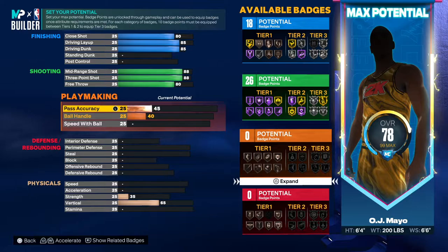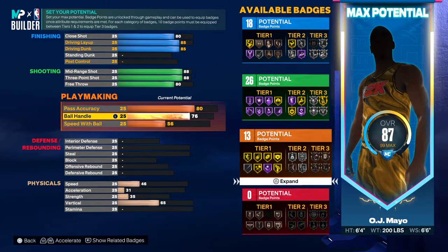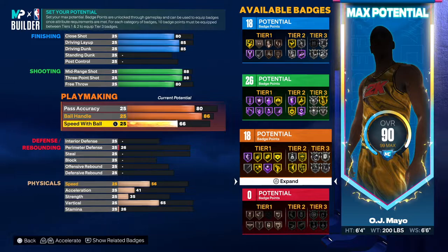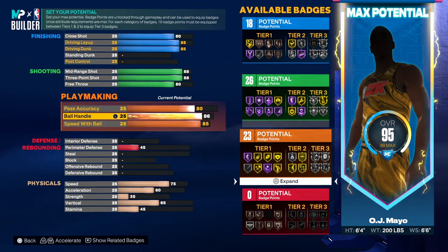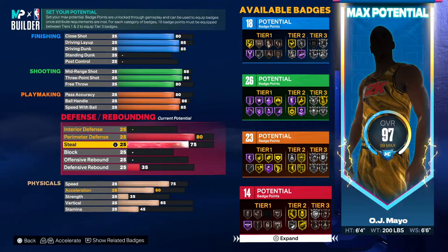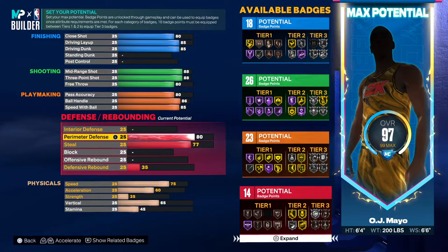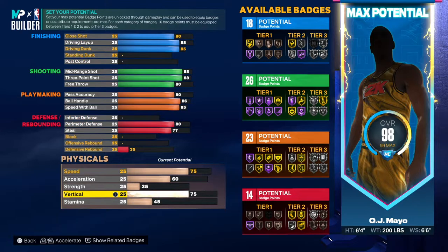Now for the pass accuracy, you want to go all the way up to 80. And then when it comes to ball handling, you want to go all the way up to 86. For the speed with the ball, go all the way up to 85. This is all we're going to do right here. We've got to put some defense in — go 80 on the perimeter, and then go 77 on the steal. Don't worry about the defensive rebounding; that's not important for a build like this.